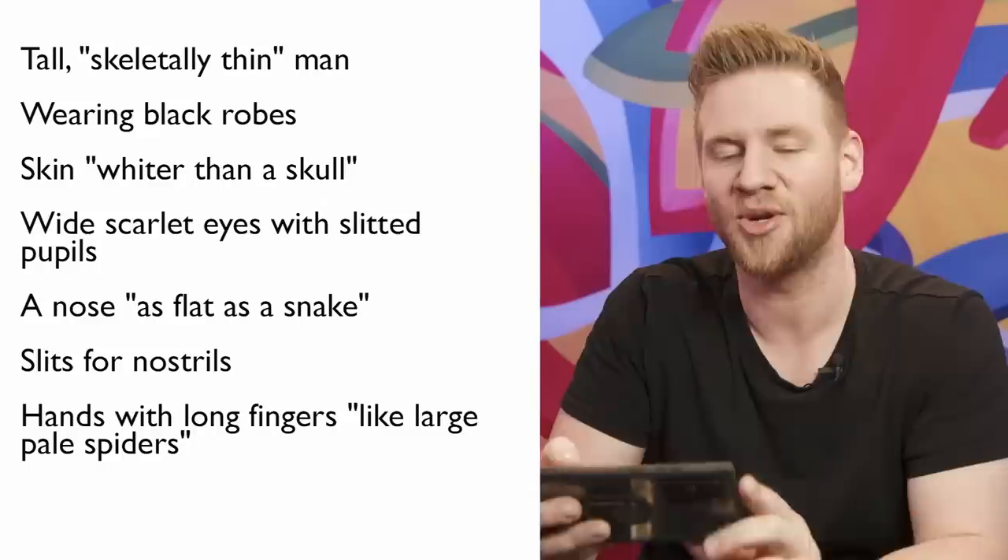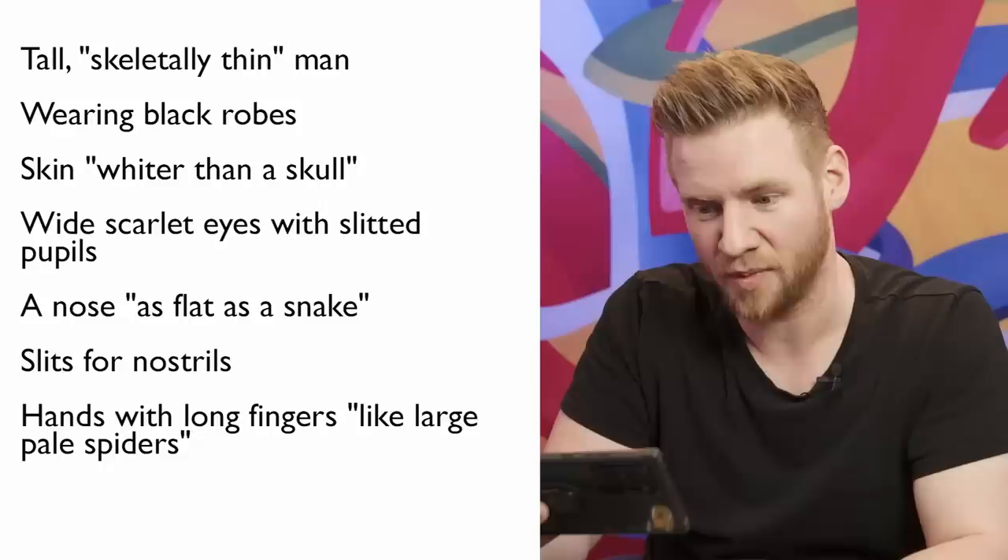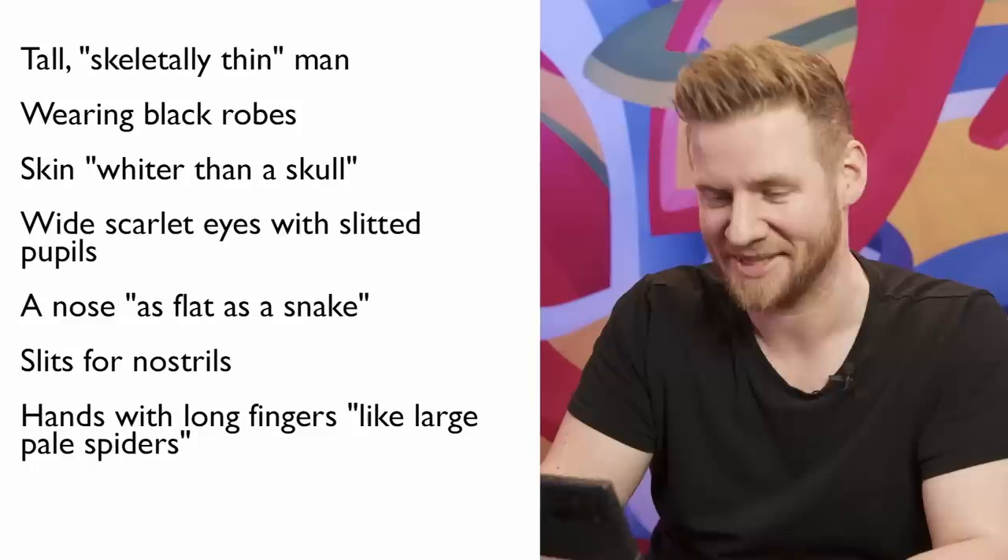I want to go right into the next one. Monster description number three. A tall skeletally thin man wearing black robes — this is in the modern day. Skin whiter than a skull — that's pretty white. Wide scarlet eyes with slitted pupils. A nose as flat as a snake, slits for nostrils — not a handsome sounding person. Hands with long fingers like large pale spiders. Let's jump into it.